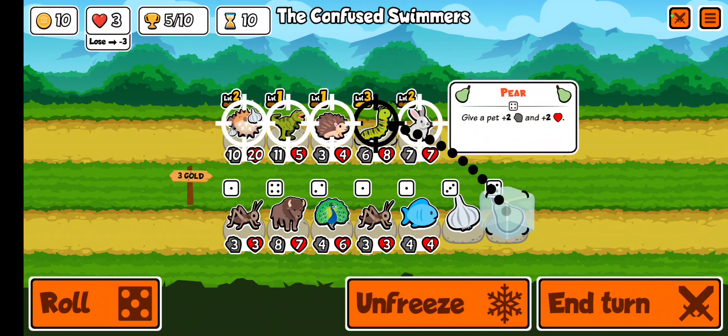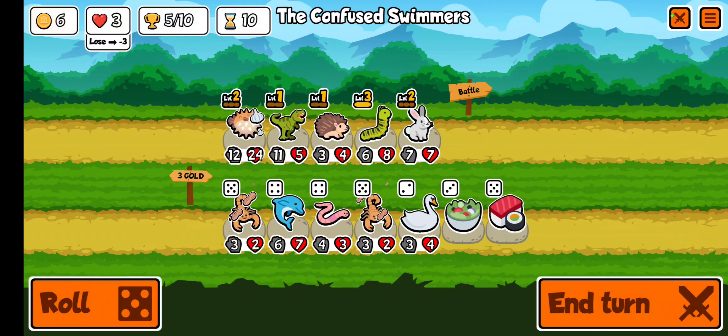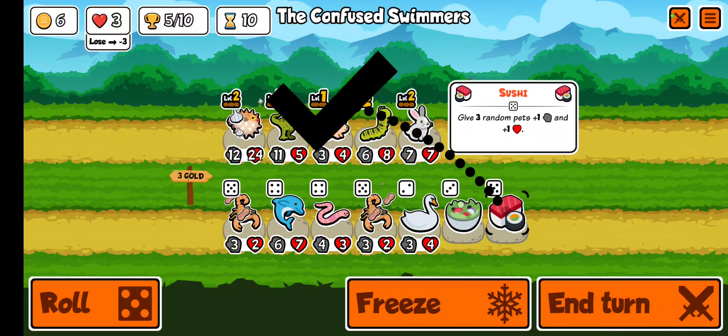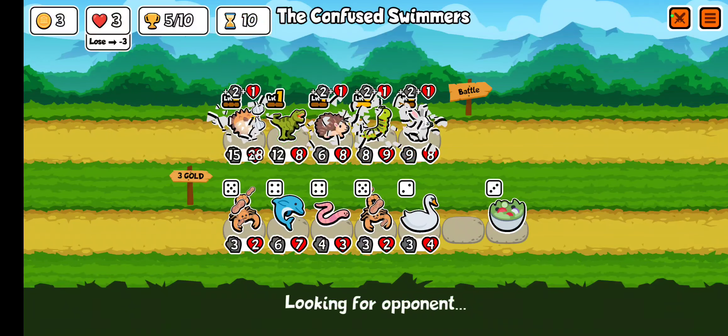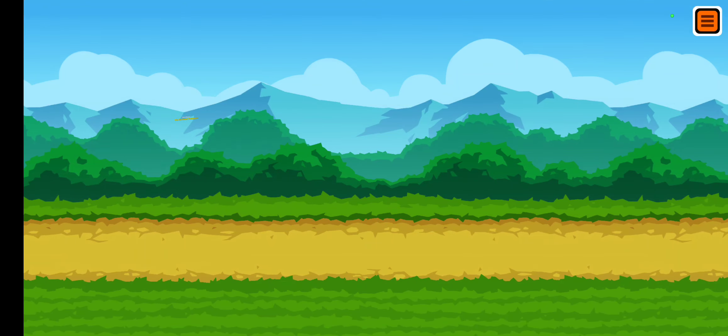Perfect. Let's feed a pear, roll. And we got a sushi — that's great. Now, since we have three gold left, the tyrannosaurus will buff all of our units. Watch this. Oh look at that, just like I said.